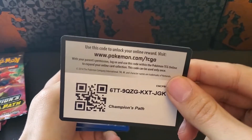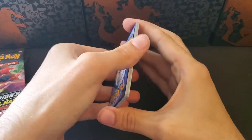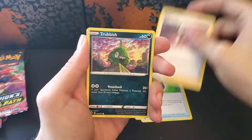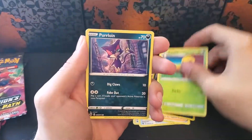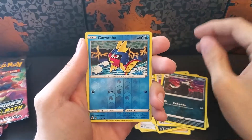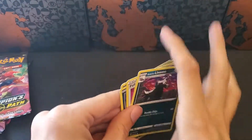Guessing Psychic this time. Grass, Sonia, Suspicious Food Tin, Purrloin, Trubbish, Kakuna, Furloin, Full Heal, Galarian Linoone, a Reverse Carvanha, and a Hatterene Holographic.